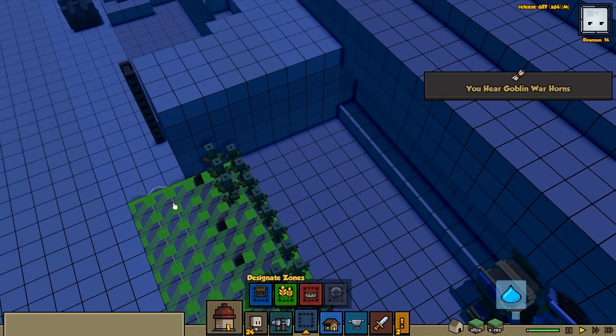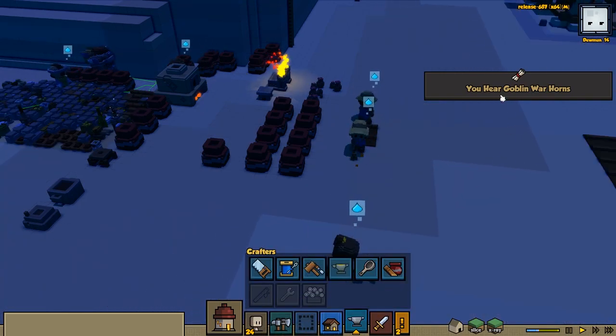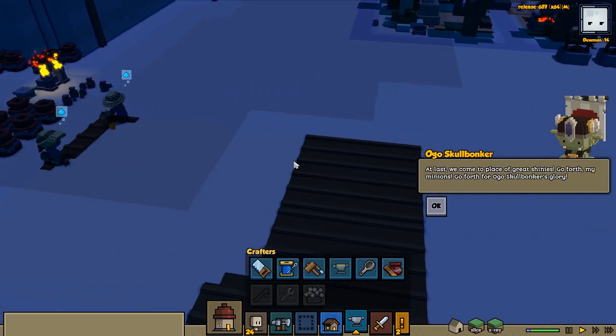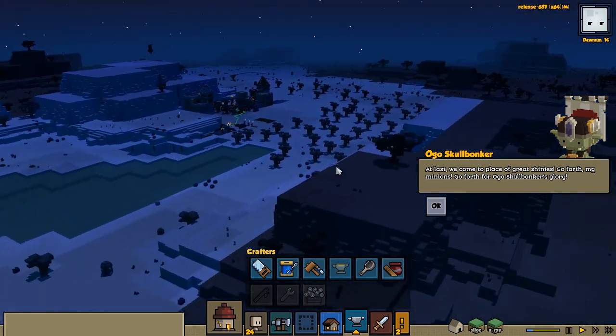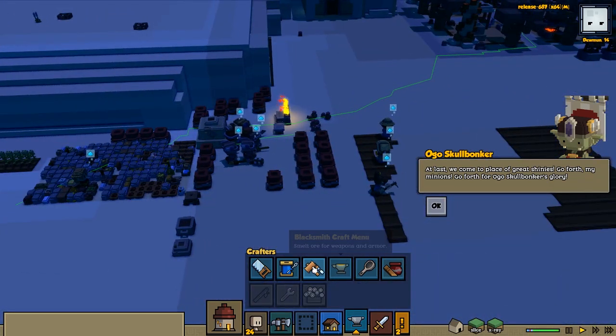You hear goblin warhorns - no, no, they can't come already. Like we haven't had any time at all to do the wind chimes. Go skull bunker - at last we come to the place, the great shinies, go forth my minions! If we maybe avoid clicking this, we could prolong their arrival, because we don't have any wind chimes.